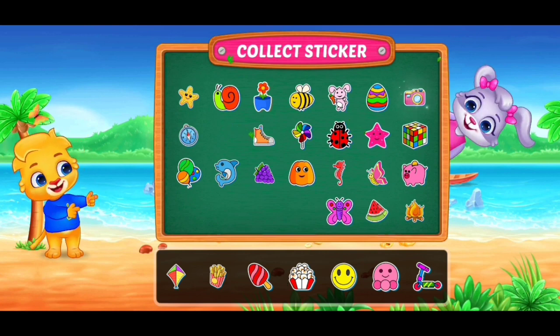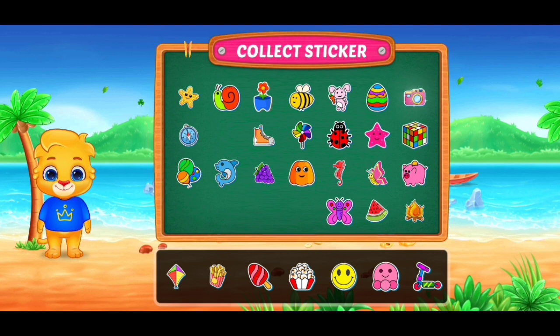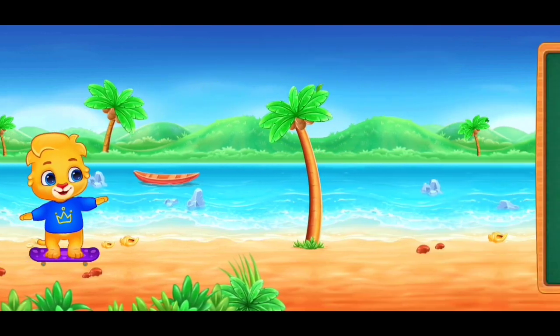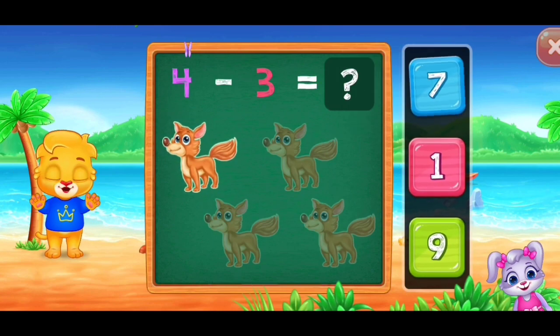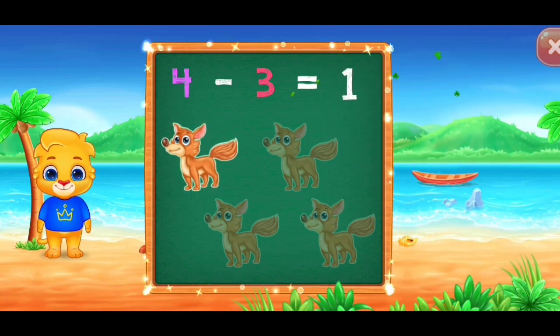Pick a sticker! Seven! 14 minus 3 equals 1.